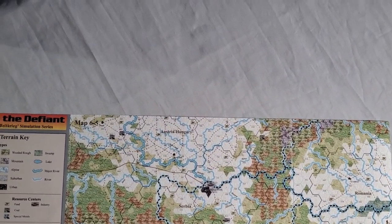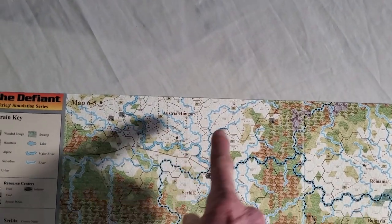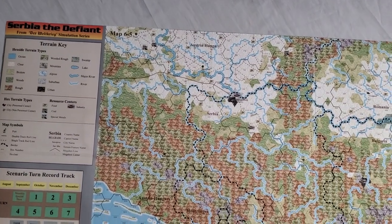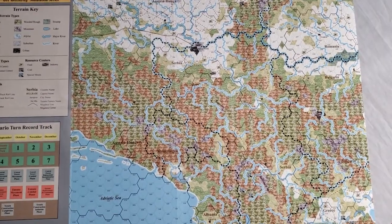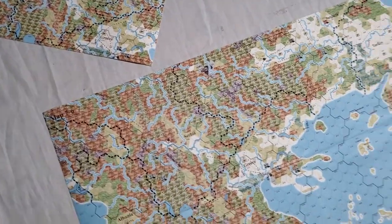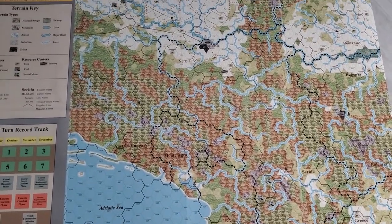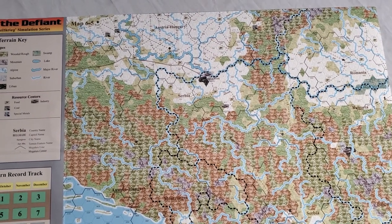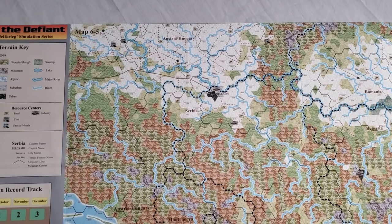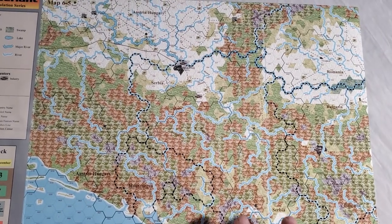I'm going to try this with the other map too — my original map. I'm going to start drawing or indicating on little stickers where the double and single rail lines are, so that when I'm focused on a theater, I'm just staring at that theater and not cluttering my mind with other things. Even having the other map off to the side is going to distract me. I'm not going to start with the same level of detail as my other theater front right away.